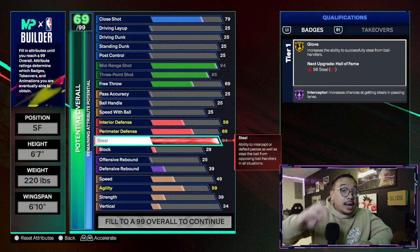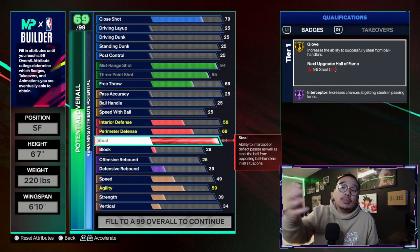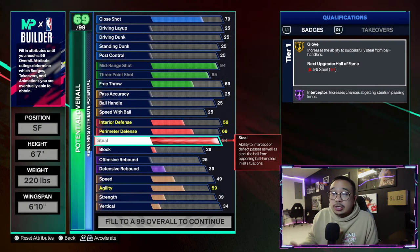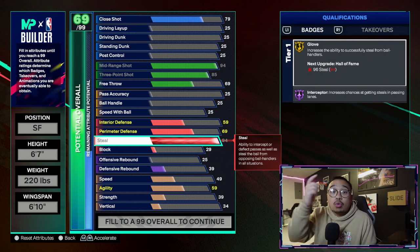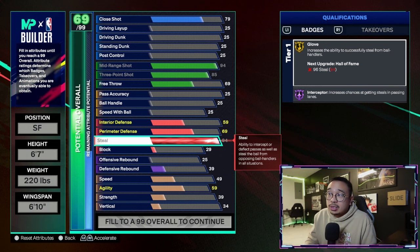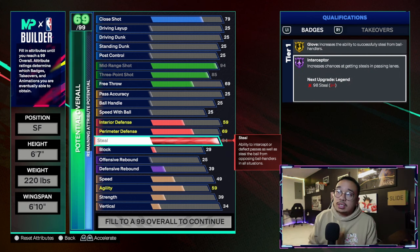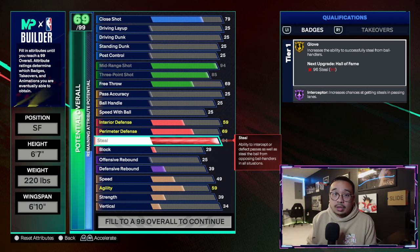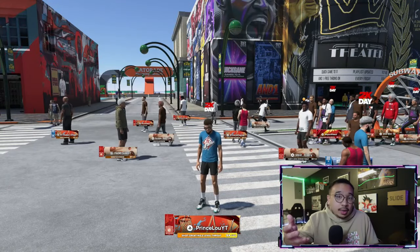There's also a max plus one badge perk you get from season rewards, which is basically a cap breaker but for badges. For example, on the shorter wingspan build your max potential is 94 steel, so you have Gold Glove and Hall of Fame Interceptor — you can never get Legend Interceptor at 98 steel or Hall of Fame Glove at 96 steel, right? Wrong. You apply the max plus one badge perk and you can turn Hall of Fame Interceptor into Legend Interceptor and Gold Glove into Hall of Fame Glove — so you can have Hall of Fame Glove and Legend Interceptor with just 94 steel.